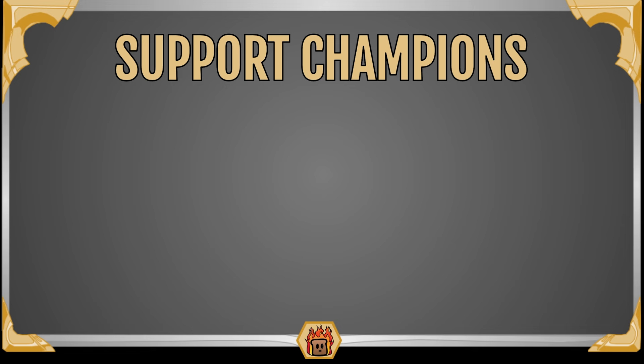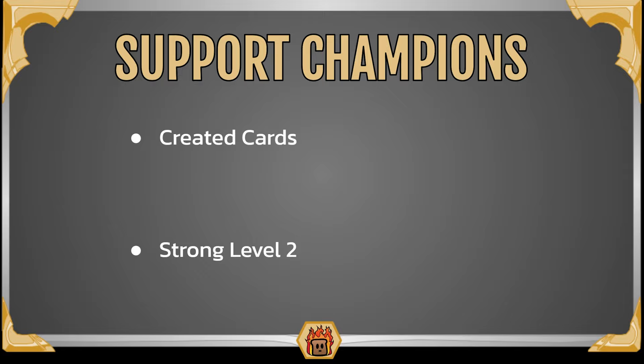Let's take a look at support champions. Really with Aurelion Sol you just want to be grabbing almost every champion you see. But when you're looking at a champion especially for the support position, you really want to be considering two things. First: created cards — does this champion make created cards that can then cheat out other champions? And two: do they have a strong level 2 effect? Since your champions are going to level up as soon as you play them, if they have a strong level 2 effect that can be very, very nice. Some champions have a very strong effect that's balanced by being very hard to achieve, but you don't need to work on achieving it since it just happens for free for you.